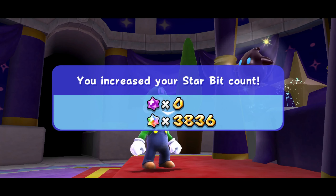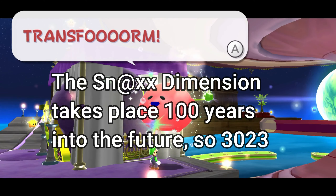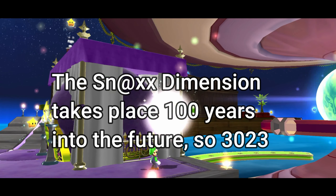When you complete the first mission of this galaxy, a Hungry Luma appears. That's right — we have another Hungry Luma. So let's go ahead and get on to that. We have a Hungry Luma to feed. I believe this Hungry Luma wants 800 star bits to cure the hunger pangs. We have just enough to keep over 3,000 star bits, which is nice. We're going to go ahead and unlock Big Mouth Galaxy — one of my favorite galaxies in terms of pure appearance.